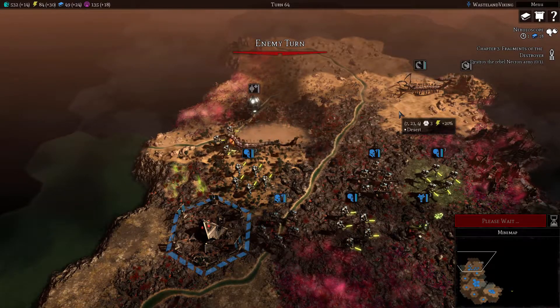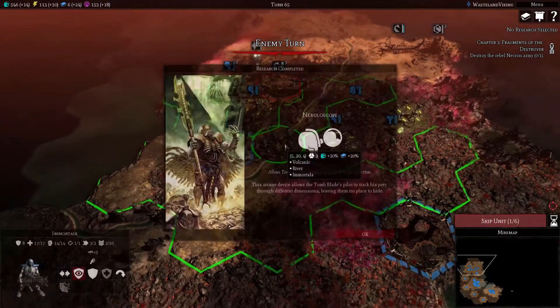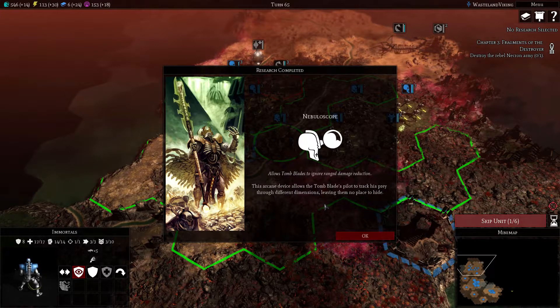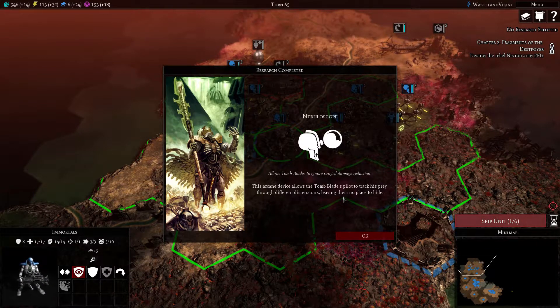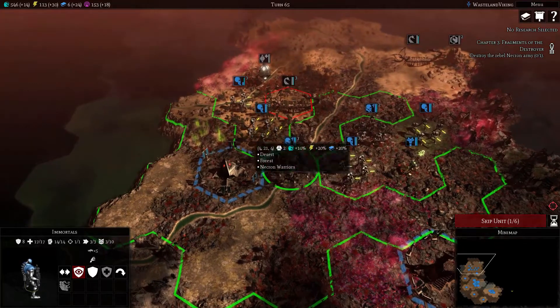There's so many of them - we'll have to back off for sure. I personally don't feel ready to take them on probably until we get vehicles - annihilation barges and things like that. This arcane device allows the tomb blades pilot to track his prey through different dimensions, leaving them no place to hide. That's pretty neat.